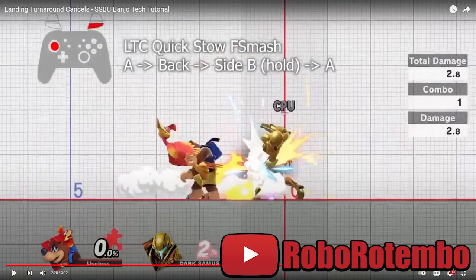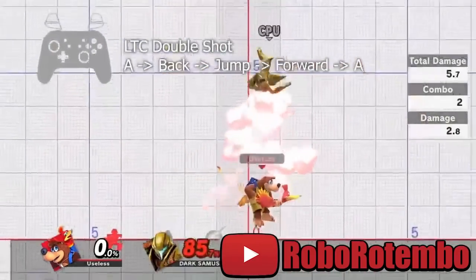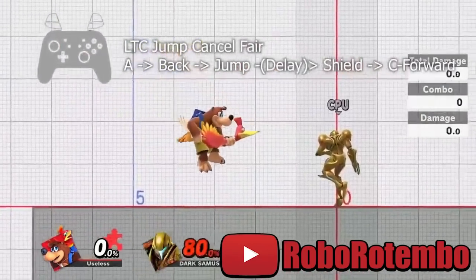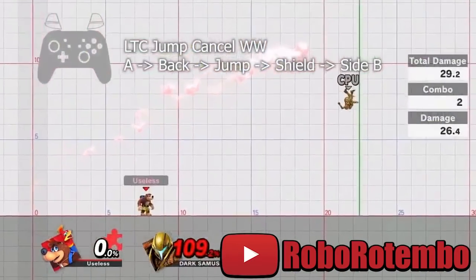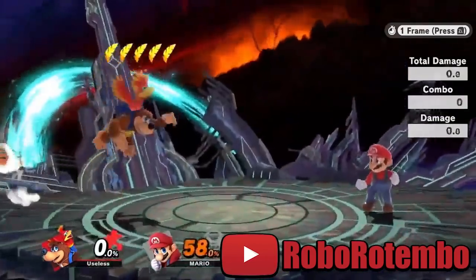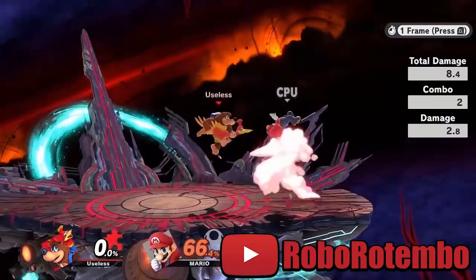By inputting a Wonder Wing and then pressing the A button, canceling with jump is safer, gives you more freedom of movement, and allows you to keep the blaster out for double shots — but you lose three frames overall as the blaster jump squat is six frames long, as opposed to the standard three. You can begin holding shield at any point during the input to buffer a put-away on the first airborne frame. Landing turnaround cancels are very versatile and a major improvement to the Briegel Blaster's strength and usage, but they still have limitations and execution barriers, so I hope Nintendo won't be forced to patch them.